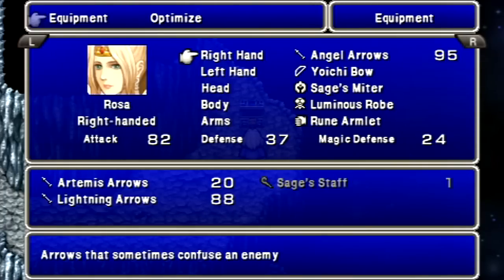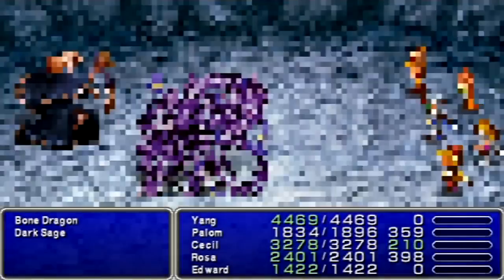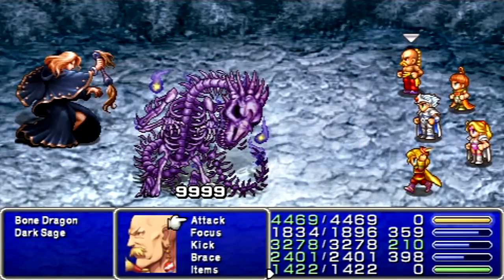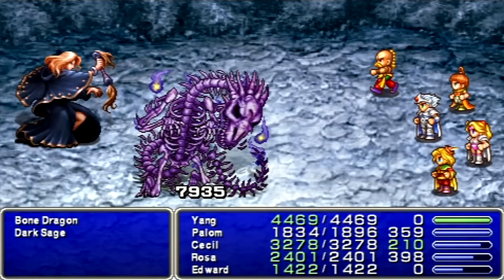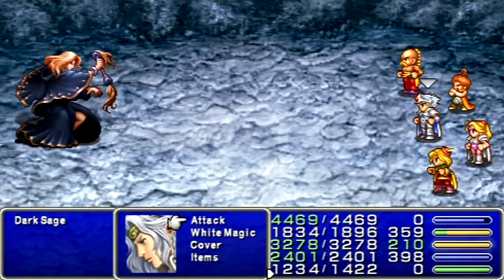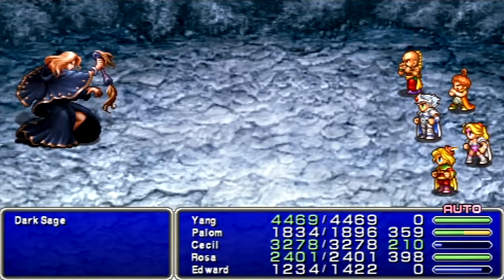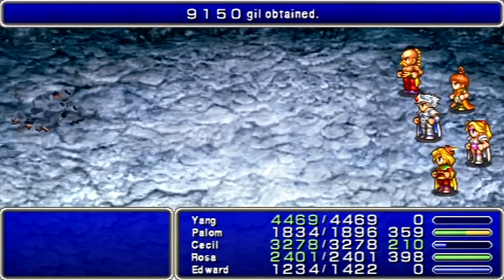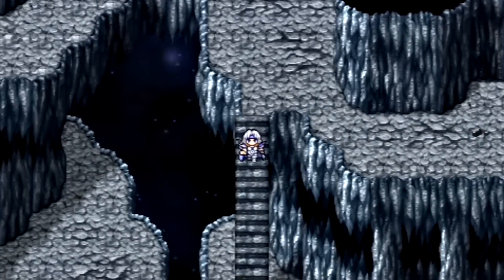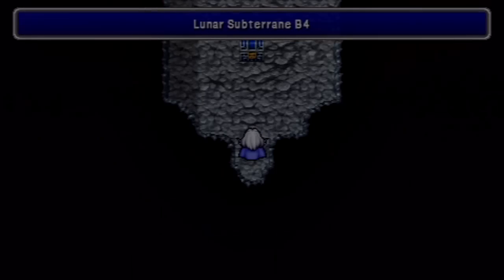Over here we can get more Artemis Arrows for Rosa — I'm gonna leave her on the Angel Arrows for now. Let's see how well Edward can do against the Bone Dragon here. Max damage! Yeah! Let's go with Piggy. You see, these guys can't even touch Edward — he's got all those defense multipliers. Of course, if I just kill her first, I don't really need to worry about that. Piggy has a bit of a long charge time. Too bad I don't have the Polymorph Rod — I probably still have it in storage somewhere.